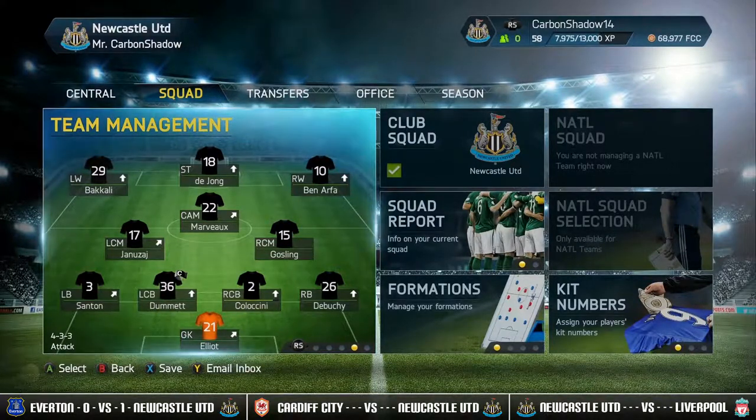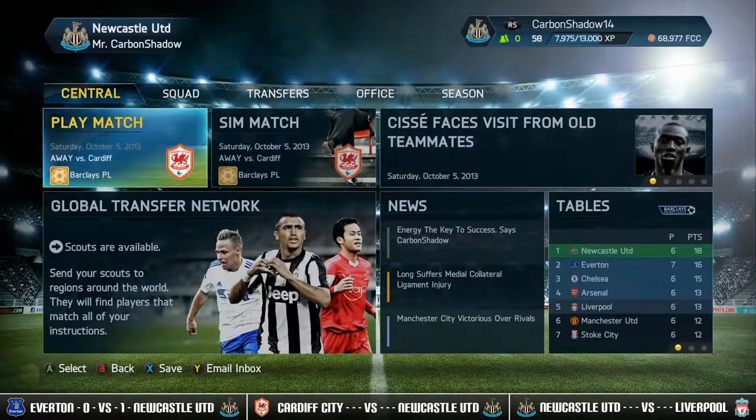If you don't want to hear me babble on about team lineups and tables and just want to see the gameplay, then click on the game you want to watch — it's so easy. Looking at the table: we are in 1st, Everton 2nd, Chelsea 3rd, Arsenal 4th, and Liverpool 5th. Can we gain another 3 pointer at the Cardiff City Stadium? Let's play Cardiff.